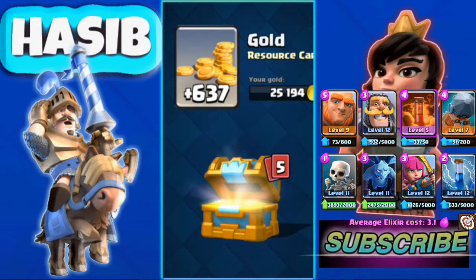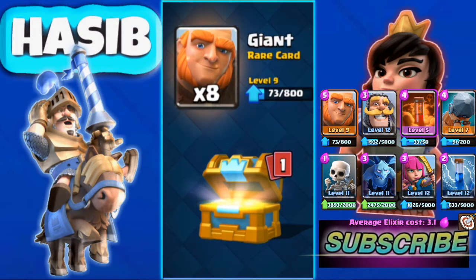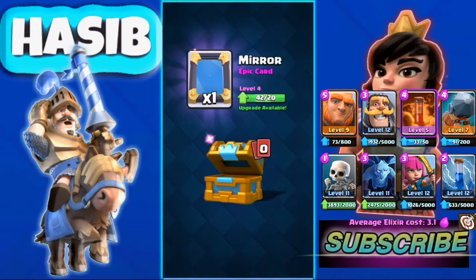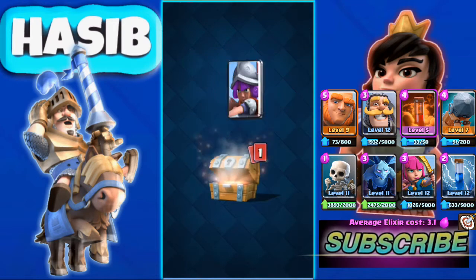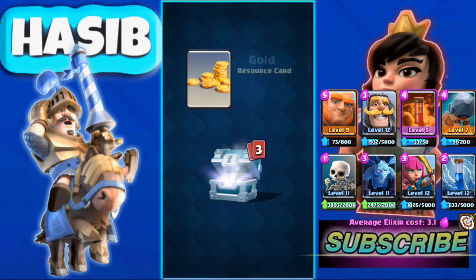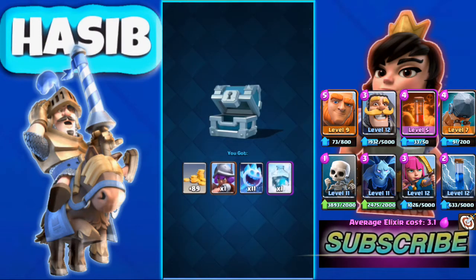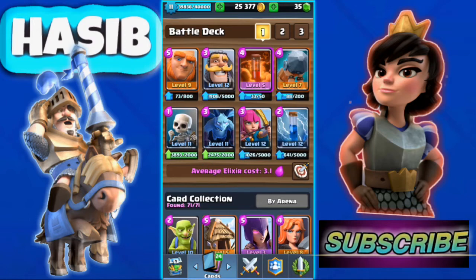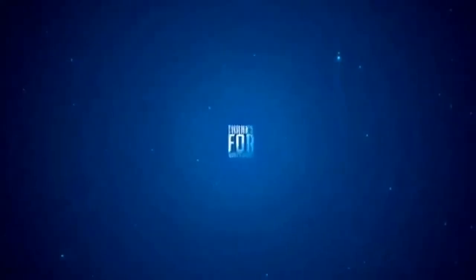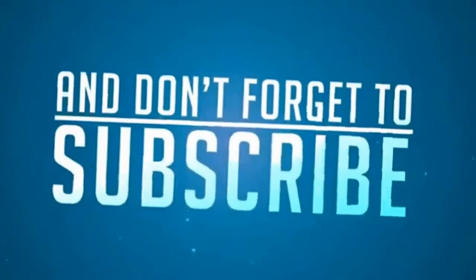Now we're going to open this chest. We got a good amount of gold, gems, Archers, Skeleton, and 8 Giants. We also got an Epic — the Mirror! That's pretty good. Let's get a screenshot.